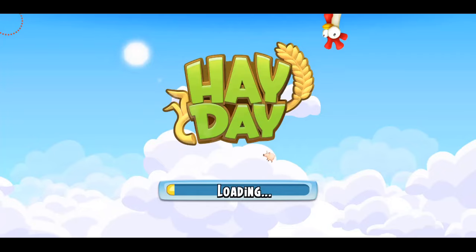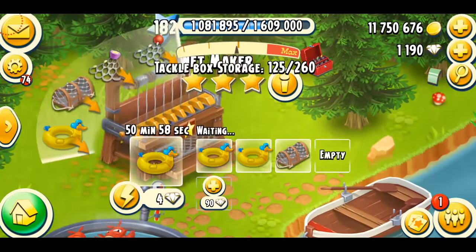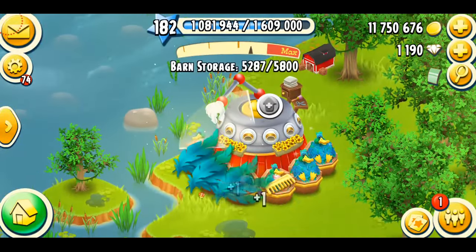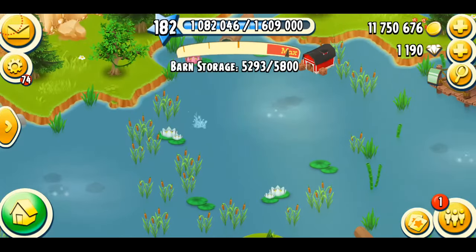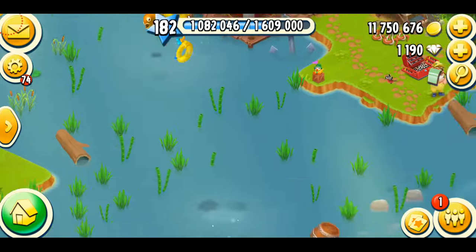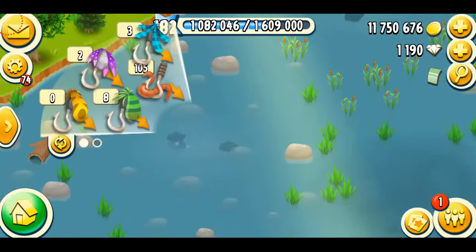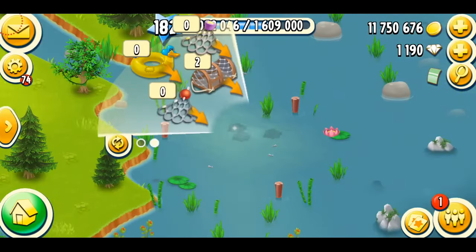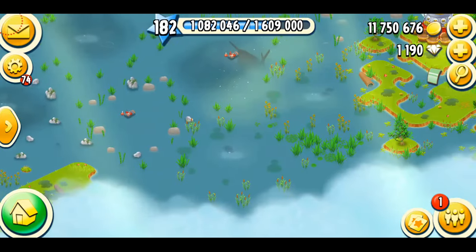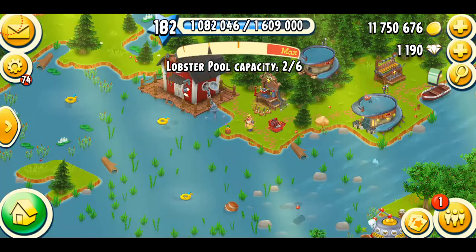I haven't checked my fishing area, so let's do that now. I'll make three and two over here, collect all the duck feathers, and deploy the traps in the water — one, two, three. I've also got five lobster traps, which is really cool, so I'll throw all of those in the water too.